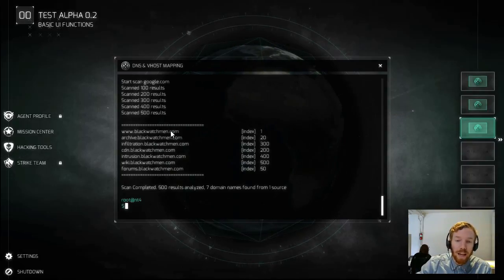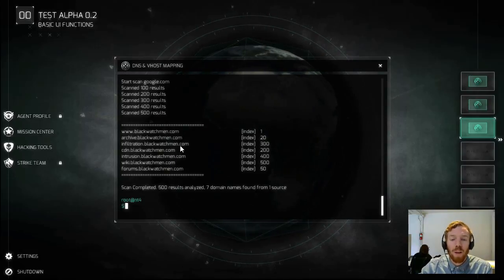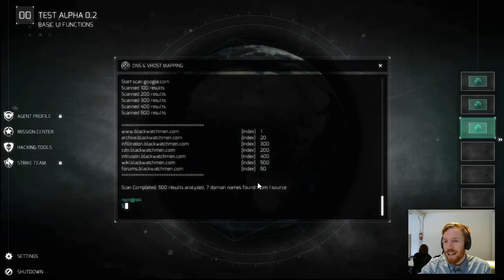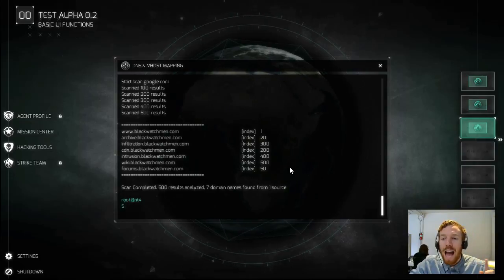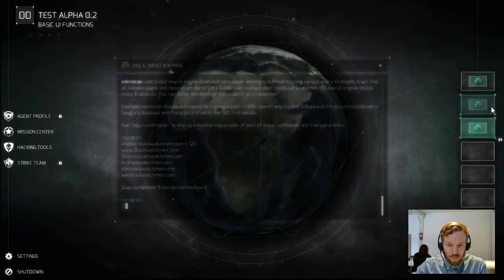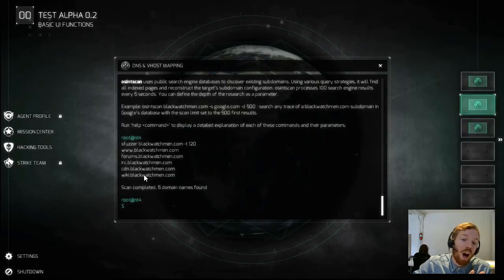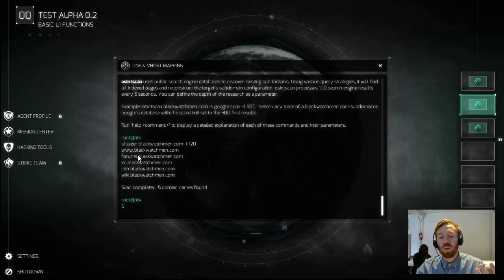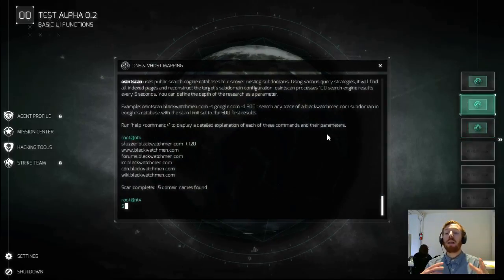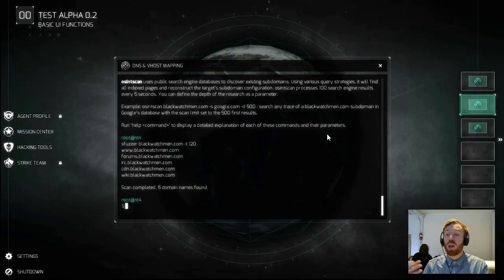Now let's compare this to the S-fuzzer runs. The S-fuzzer at two minutes found five subdomains — you'll notice it got some of the same ones but didn't get things like 'intrusion' or 'infiltration' since those aren't common subdomains. Those were created specifically for Black Watchmen missions and wouldn't commonly appear on lots of domains. That's why the OSINT scan is going to be more effective at finding certain subdomains than the S-fuzzer attack.